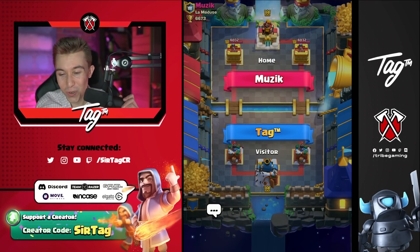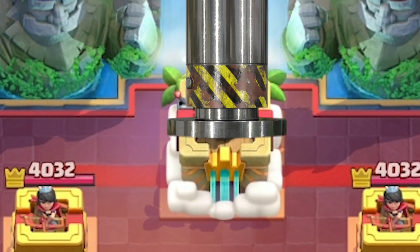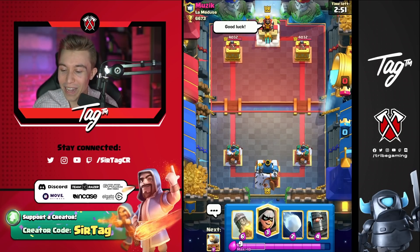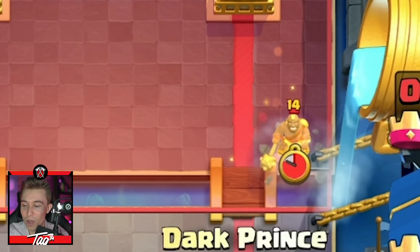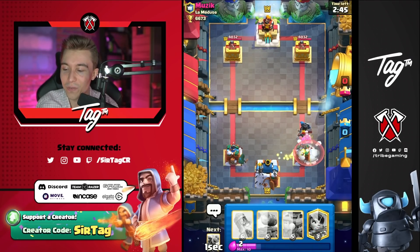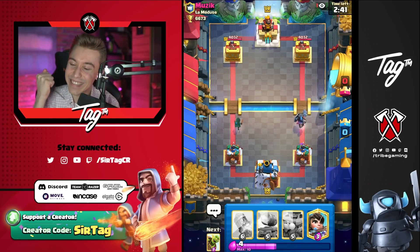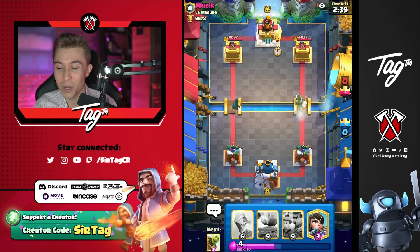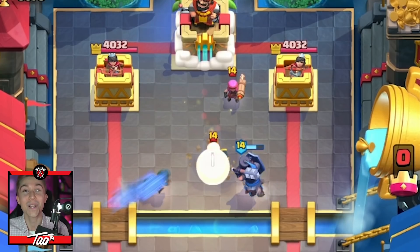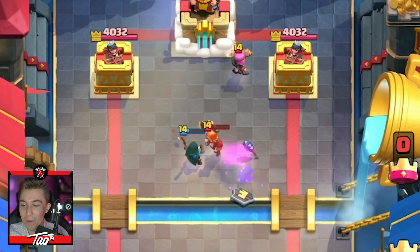We destroyed that log bait player. We are ready to crush some more people and take all their trophies. I reluctantly cycled my stuff in the back and now I'm going to get hit up with a hog rider on the other side. That's why snowball is the superior small spell — if you guys think log is good, take a look at the snowball completely denying all damage from that hog rider.